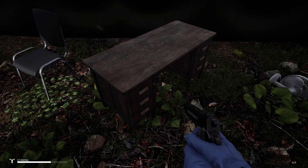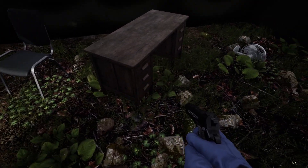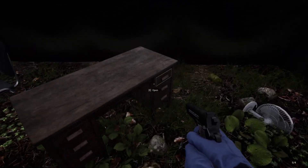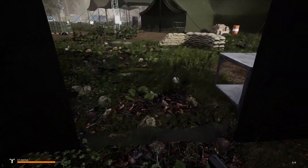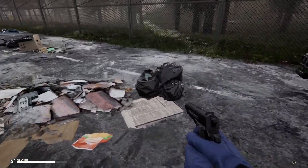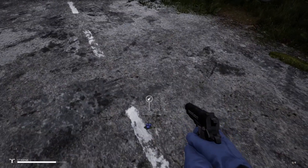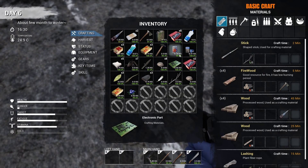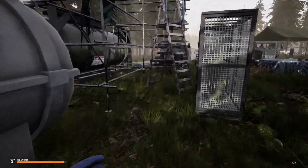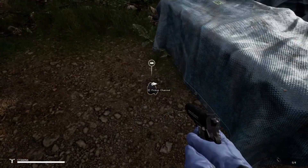Just something in the block. Nine mill ammo. Stones. Just pretty much getting the basic stuff at the minute, aren't we. Let's eat that other blueberry because our hunger is right down. There's a lot of rags in here, lots of rags and more charcoal.